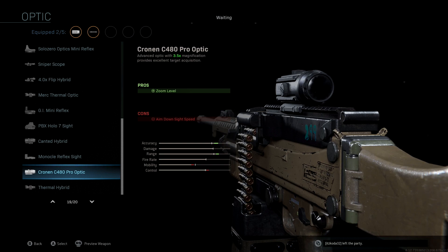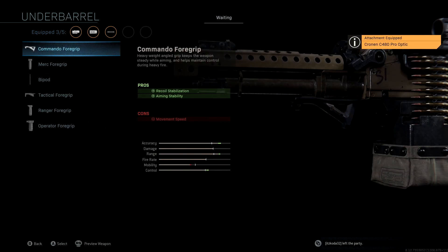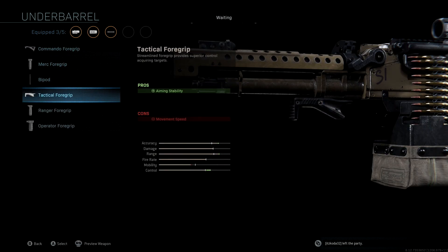We're not going to be using a stock. The underbarrel we're using is the Tactical Foregrip — the main focus with this attachment was to boost our control. Accuracy and range are pretty much taken care of with all the other attachments, but we do still get a small boost there too. The main boost with this one is the control, so it's a really good attachment for an LMG.